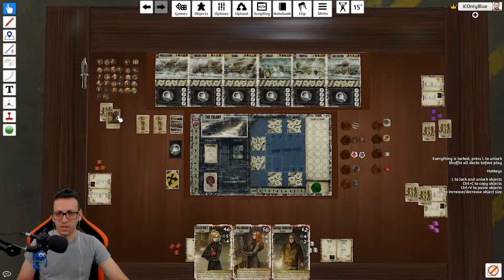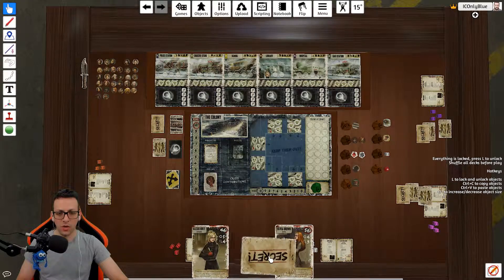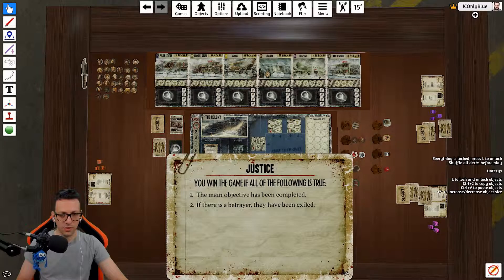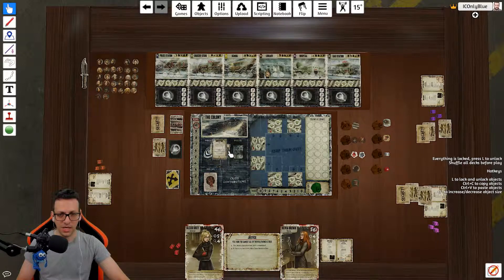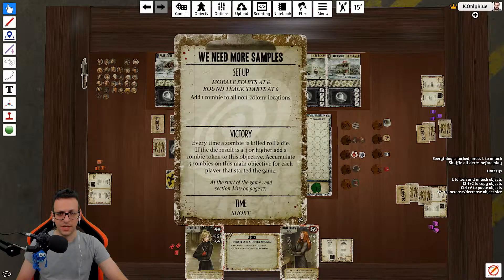After everyone chose their cards, everything goes back and the deck stays over there shuffled — we're going to be using it later on. Then the next step is to get our traitor cards and our normal cards. You give them a good shuffle together, and everyone picks a secret objective — that's what you're trying to accomplish as a player, your secret mission. There are also colony objectives: one side is normal difficulty and the other is hardcore difficulty. For our purpose, we're going to choose normal difficulty.